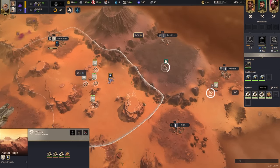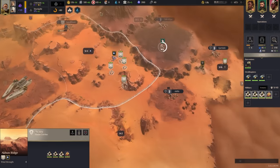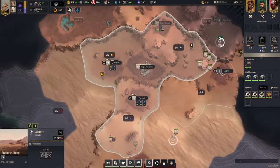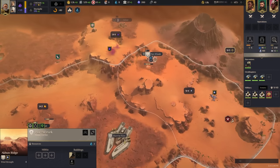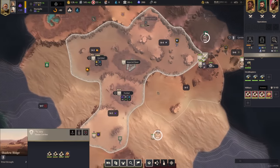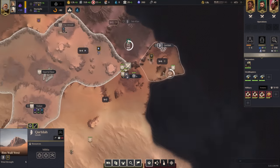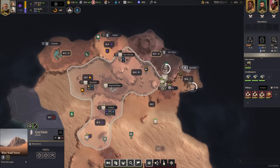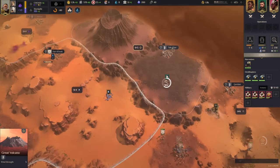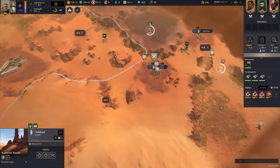I'd like to get the non-aggression pact with the Fremen - if they don't take it I'll send it to everyone, because having one gives me Landsraad standing as we progress. Plascrete is going. The Fremen probably won't take it. I have this deep desert which is good for turtling - two really well-defended spots in the back, basically sacred sites.